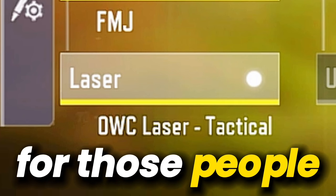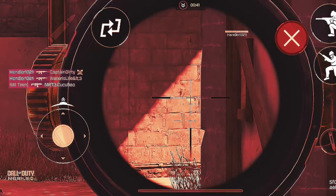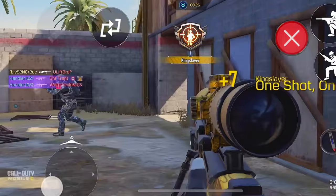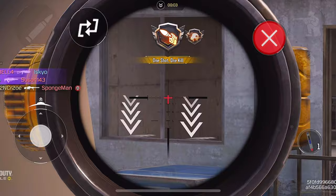The next tip is for those who have a laser in their gunsmith and aim it at the open while waiting for the enemy — obviously, this is very wrong. What you need to do is aim at the wall where an enemy might come out, so the enemy doesn't see your laser. When an enemy suddenly appears, immediately move your screen to them and fire. If you don't want to do that, just remove the laser from your gunsmith so you can wait and camp until your enemies appear.